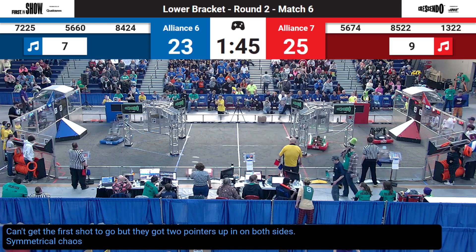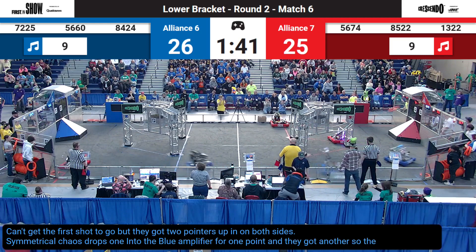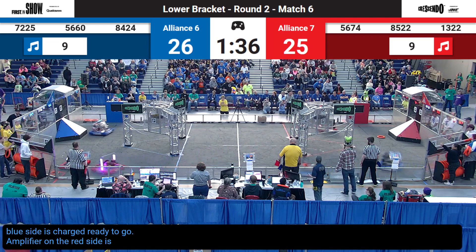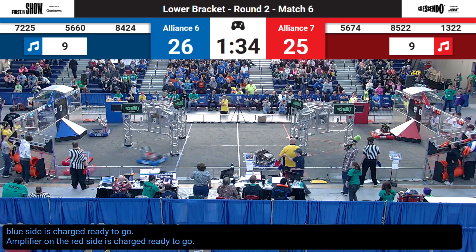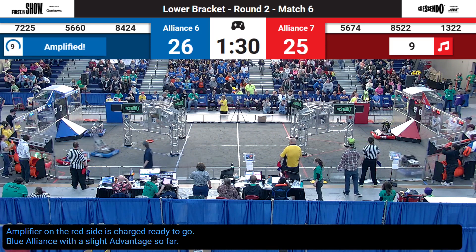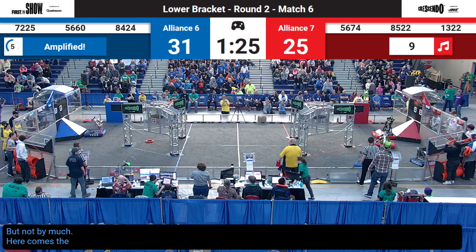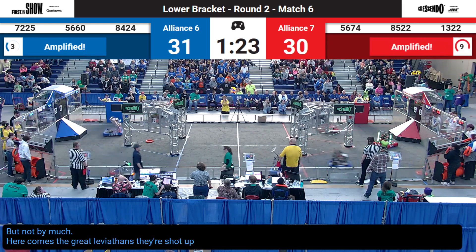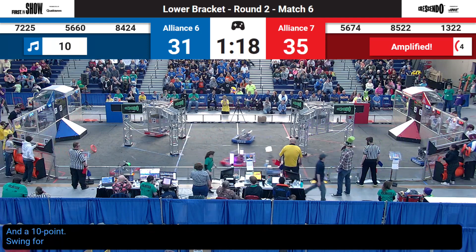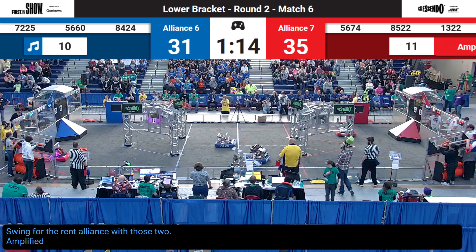Symmetrical Chaos drops one into the blue amplifier for one point, and they got another — so the amplifier on the blue side is charged, ready to go. Amplifier on the red side is charged, ready to go. Blue Alliance with a slight advantage so far, but not by much. Here comes the Great Leviathans — their shot up and in for a 5-point and a 10-point swing for the Red Alliance with those two amplified speaker notes.